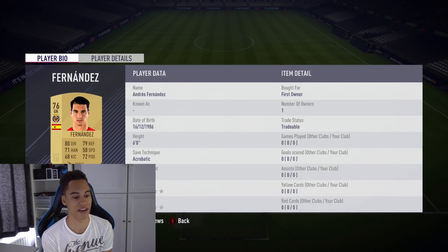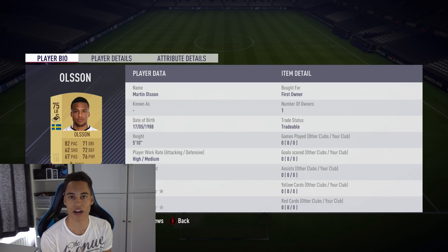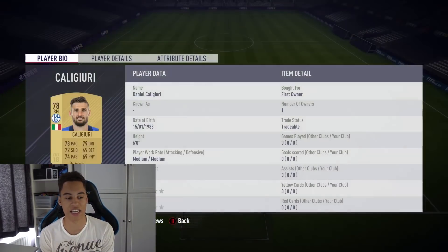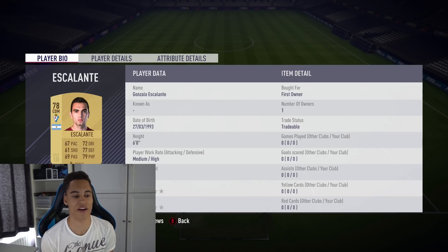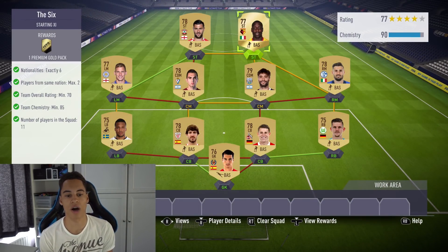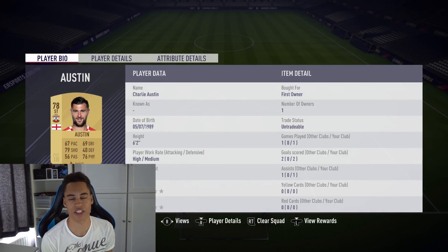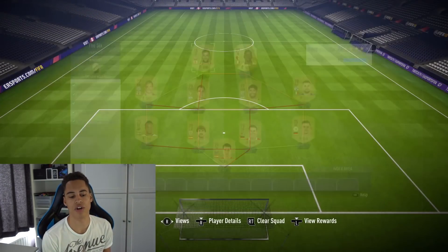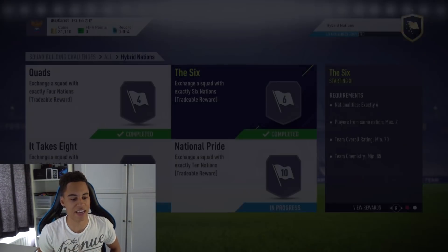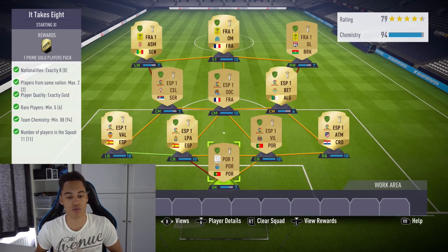In goal we have Fernandes, right back is Jung, in the middle we have Heinz and Yurei, and in the left back position is Olsen. In the right mid position we have Calgary, in the middle we have Jakob and Escalante, and in the left mid is Albrighton. Up top we have Okaka and Charlie Austin as our two strikers. That's the squad complete — the six — and we get a premium gold pack. Not too expensive since most of the squad is non-rare players.